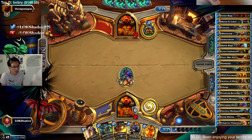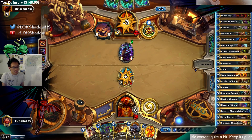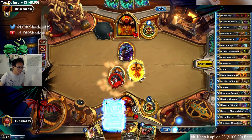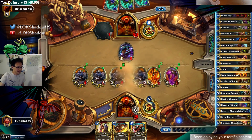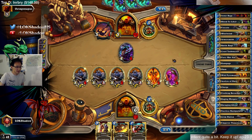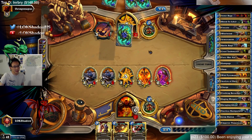We're going to deal with his turn 8 drop with Patrons — Patrons are going to deal with whatever he drops. The only way he deals with this is Ravaging Ghoul. He could clear with Slam or Execute, then hit, hit, and Ravaging Ghoul — that'd be so bad for us. Hopefully he just has Grom — it'd be ideal if he just has Grom.